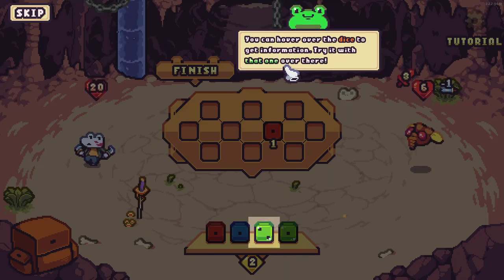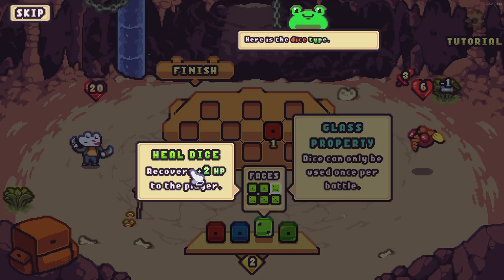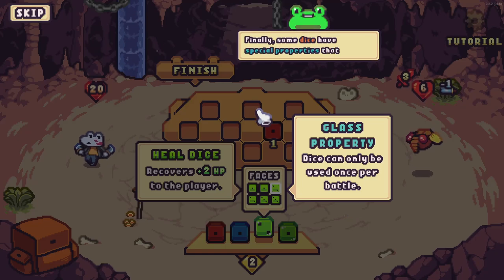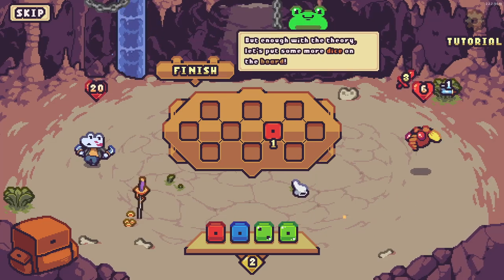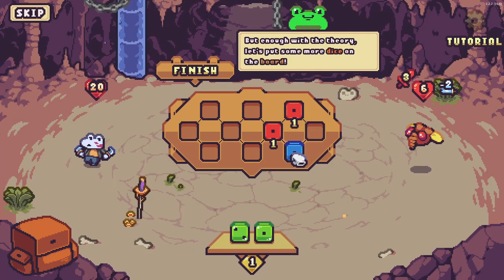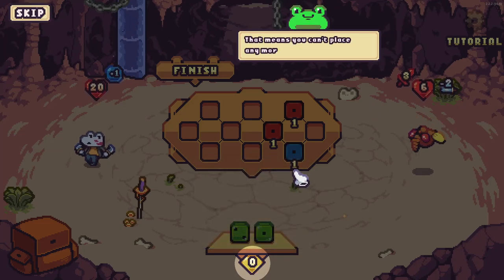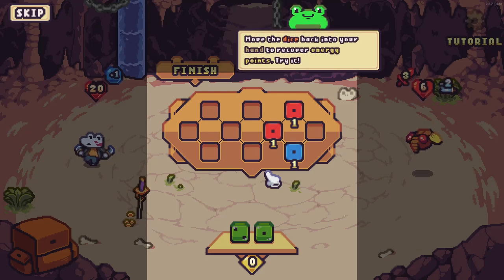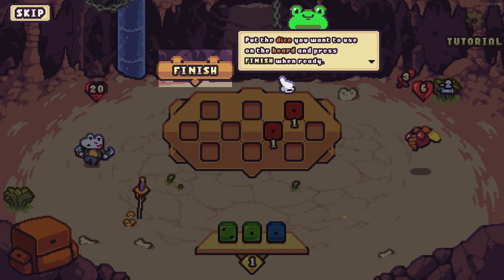You can hover over the dice to get information. One has a 'glass' property — it can only be used once per battle. The dice type shows all the faces: so I've got a two, but it could have been a one, two, or three. Some dice have special properties that modify how they work, like the glass property. Now let's put more dice on the board. You can run out of energy points, meaning you can't place any more dice. Move dice back into your hand to recover energy, then decide which dice you want to use and press finish.